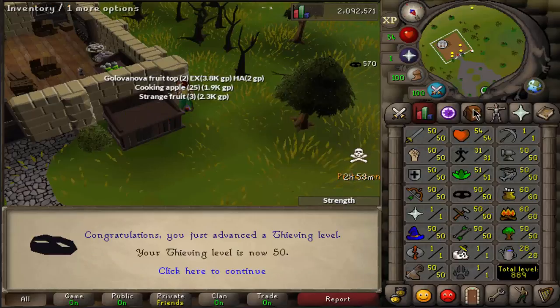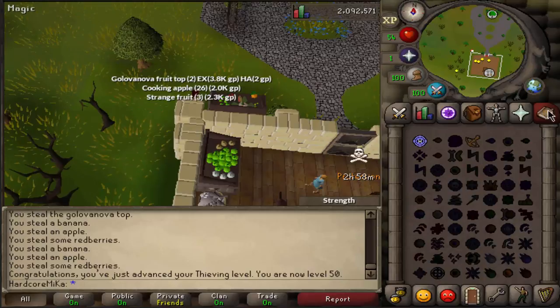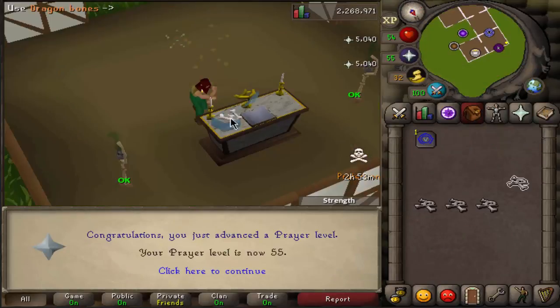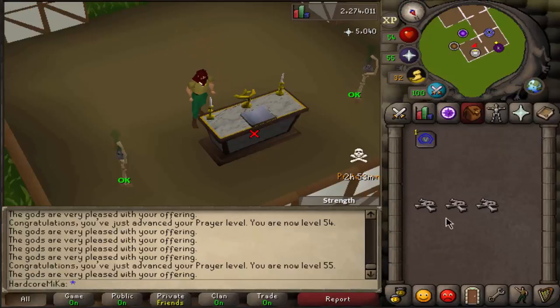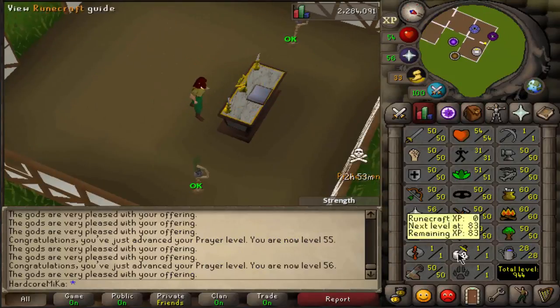This will be 50 Thieving. Let's get Prayer up to like 50 or 60 — I'll see how much Bones I have. Varrock. 55... 56. There we go — 56 Prayer. That's fine.